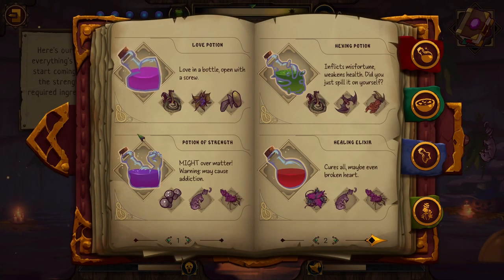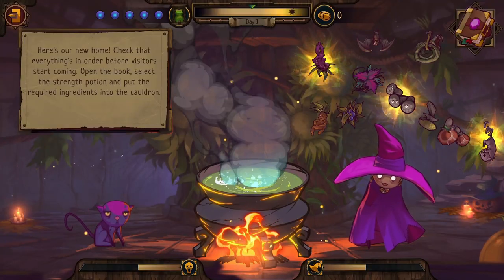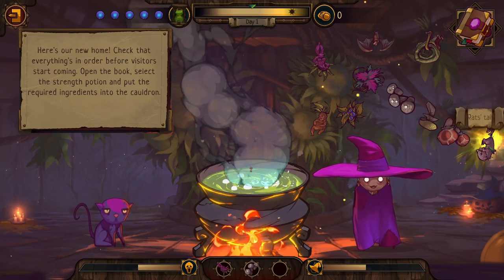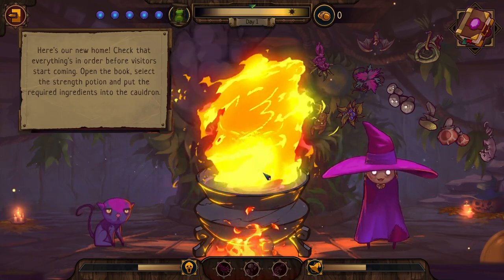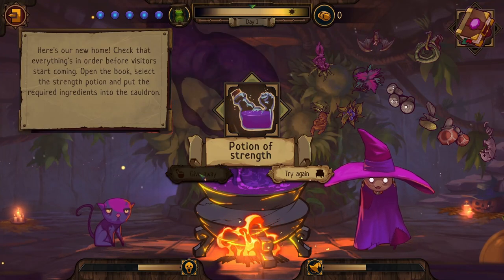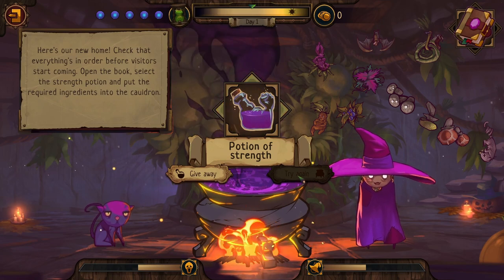In the book we have a love potion, a potion of strength, a healing potion, and a hexing potion. We need the potion of strength — 'Might Over Matter, warning: may cause addiction.' The ingredients are portabella, rat's tail, and wild root. Clicking on it highlights them, so wild root, portabella, and rat's tail go into the cauldron with really nice effects.